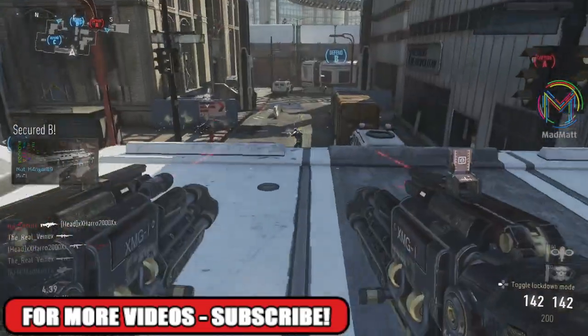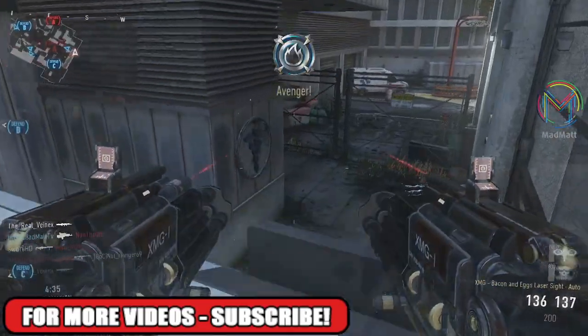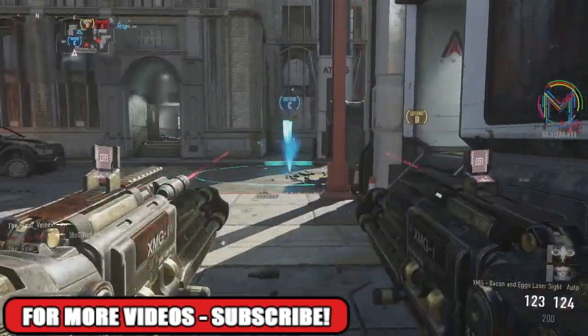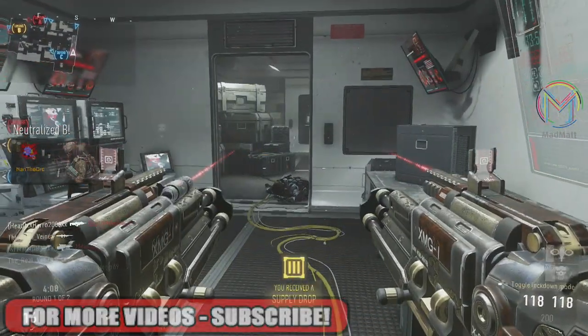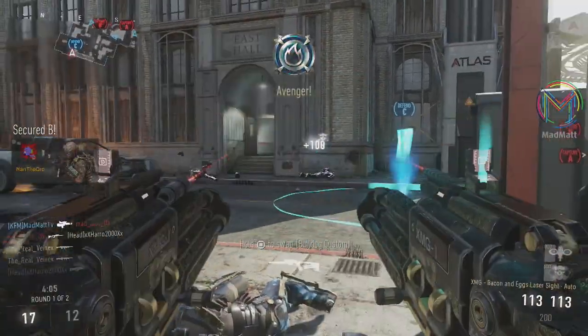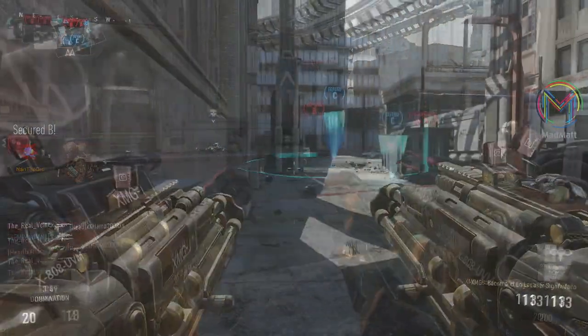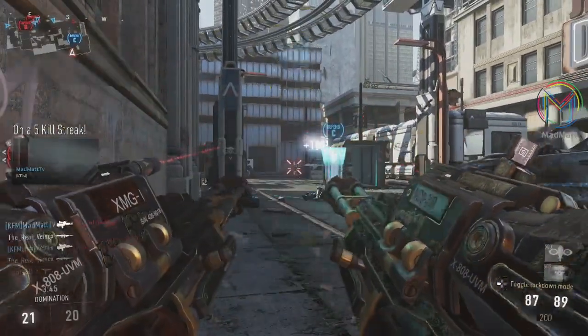If you want to get that accuracy, you have to plant yourself down every time you fire your weapon. So if you see me not planted, that's just hip fire accuracy right there. The hip fire accuracy, as you saw at the start of the video, is not that good. But here you go — you see me plant, I shoot, and then I unplant. That is probably the worst part about these weapons.